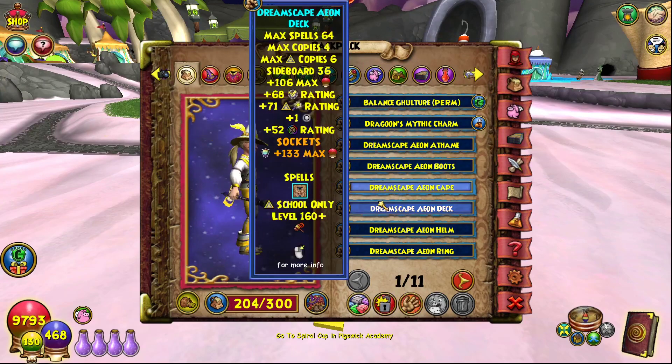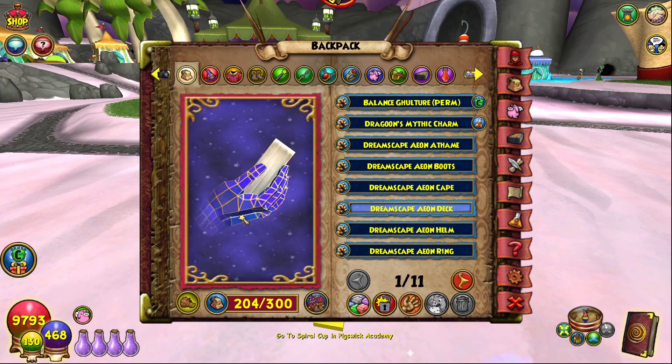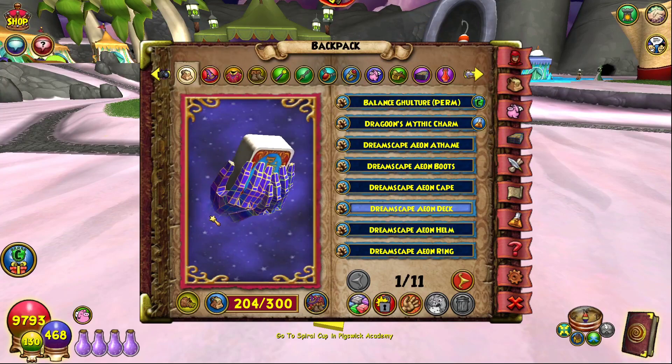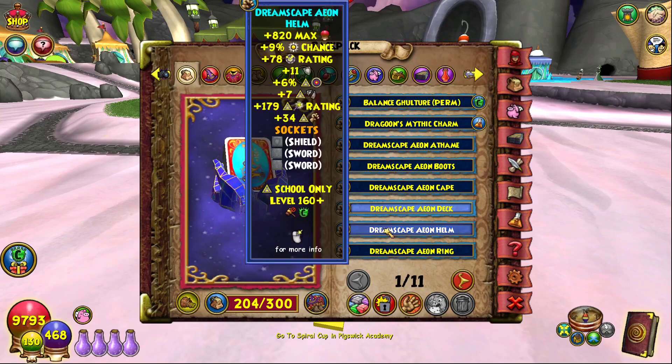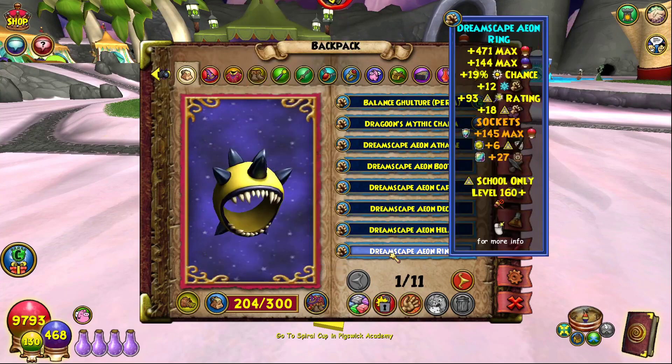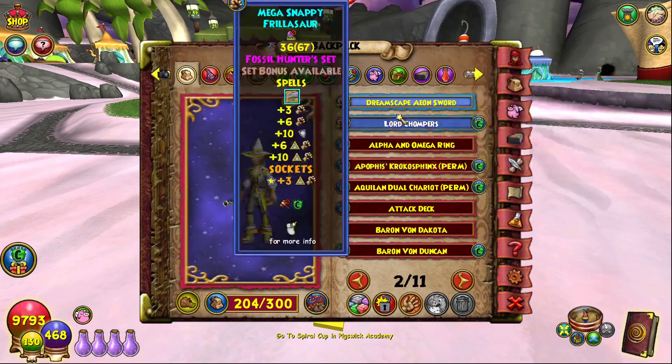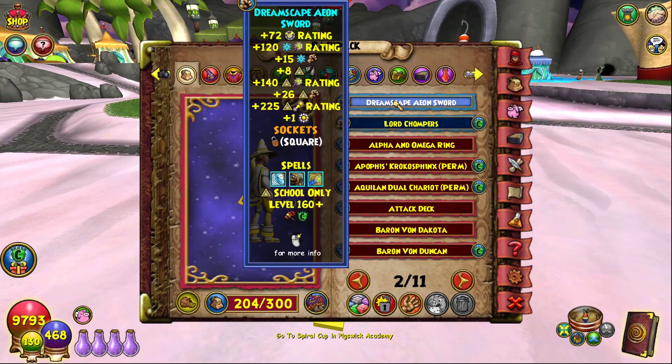A lot of this stuff is already stitched. Here's what the Aeon deck looks like — pretty neat, just some hands holding the deck. The ring has great stats. For the wand, we have the Dreamscape Aeon Sword; we could socket another square socket to add more resistance, but it already gives extra pierce, crit, and 26 damage, which is great for a Myth wand.